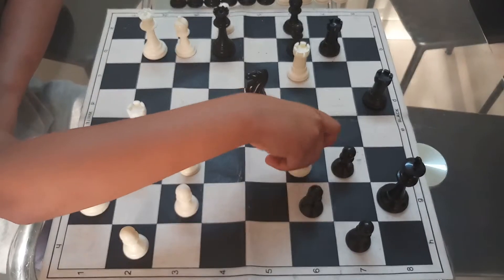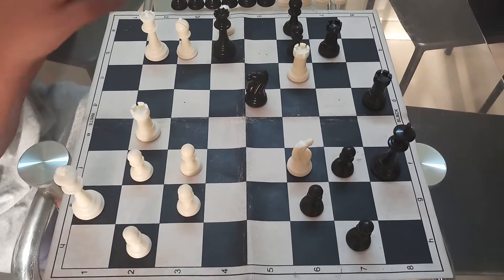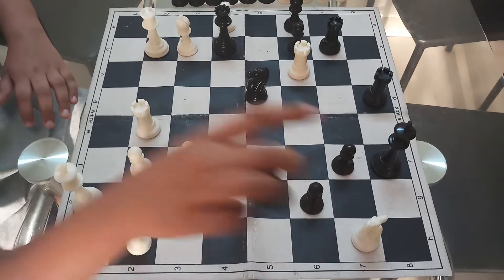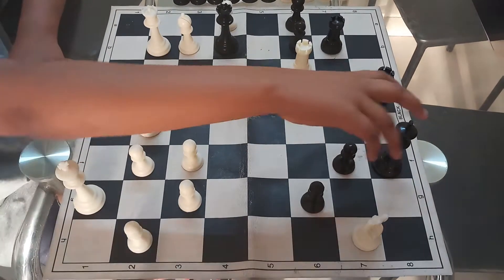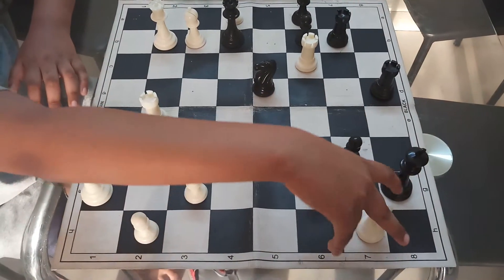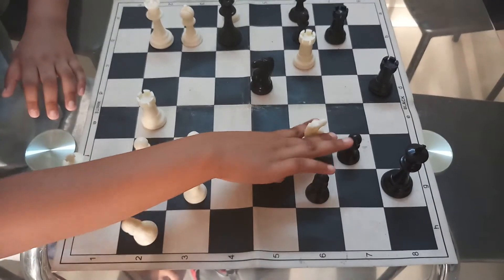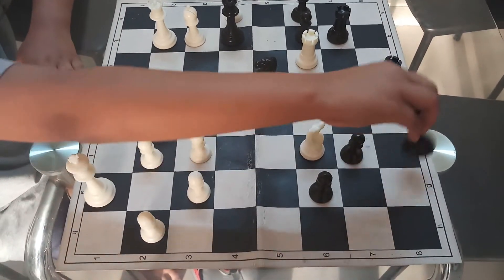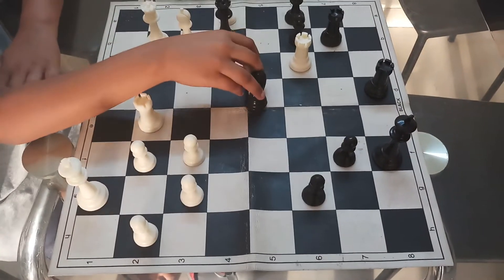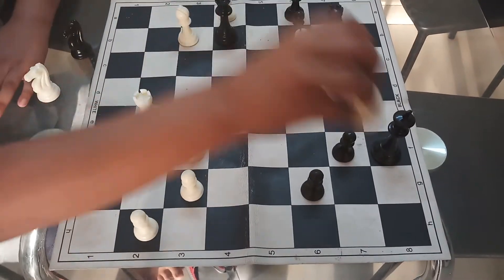So he has to play Kf8. Then white will play Nxh7, black will play Kg8, then Nf6, Kf8, Nxd5, Rxd5, and here it's a mate.